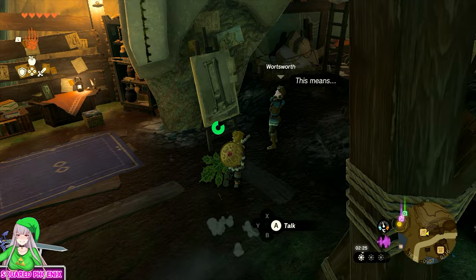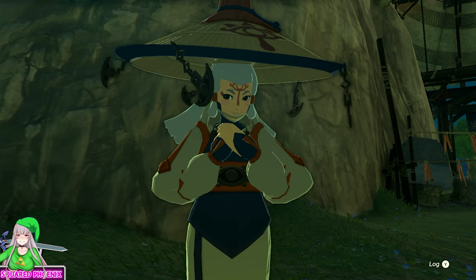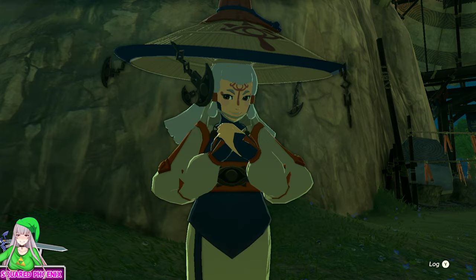If you're good to go, then speak with Wartsworth in Lookout Landing, and then follow him over to Kakariko Village and speak with him again. From here, all that's left to do is speak with Paya, and Kalip will let you pass. Then just click on my next video uncovering all 13 of the hidden ruins.